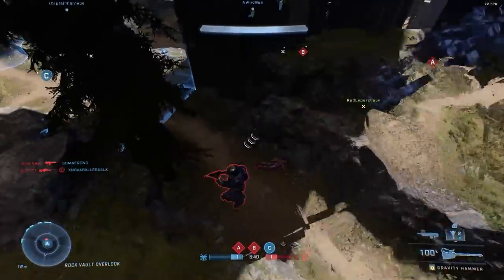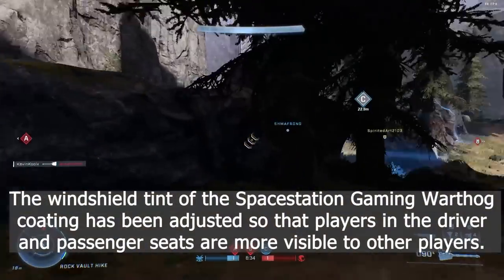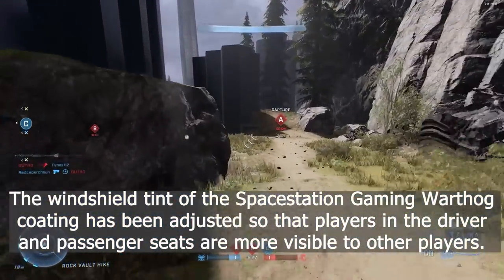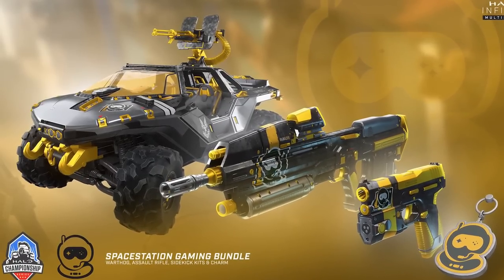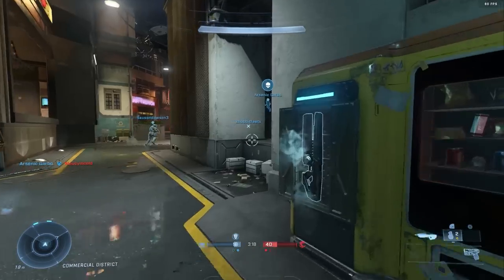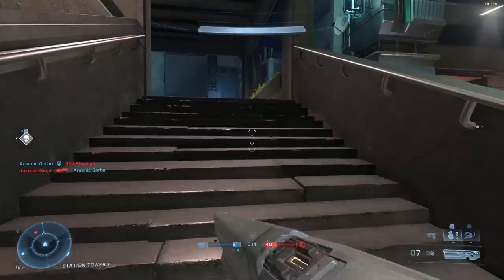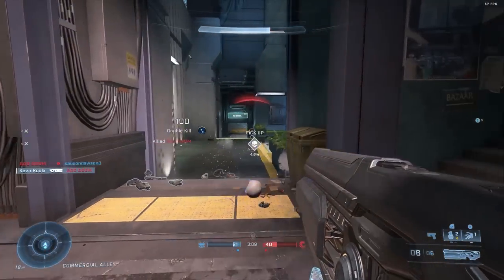There were a ton of minor visual changes to multiplayer, but the biggest one is that the windshield tint of the Space Station Gaming Warthog coating has been adjusted so that players in the driver and passenger seats are more visible to other players. Some people called it almost pay-to-win because the windshield was tough to see through, but I think that went a little too far. Still, it's a good change — it was a little difficult to see them, but definitely not a pay-to-win thing.